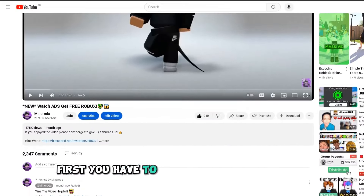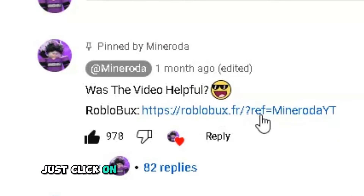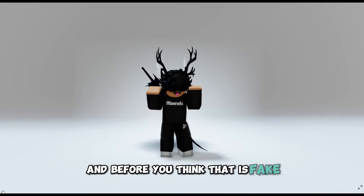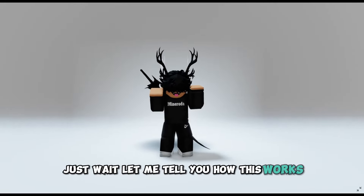First, you have to go down to the comments. You'll see a pinned comment — just click on this link. It'll open this site for you. And before you think that it's fake and go to the comments to type 'fake website,' just wait, let me tell you how this works.